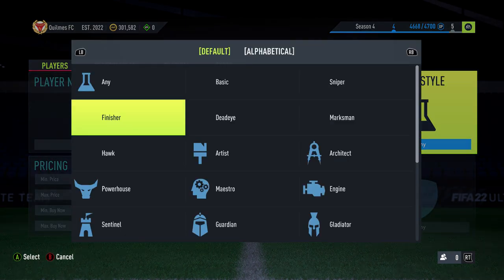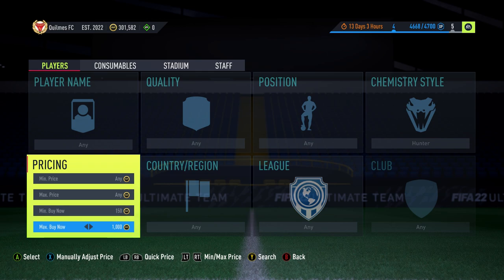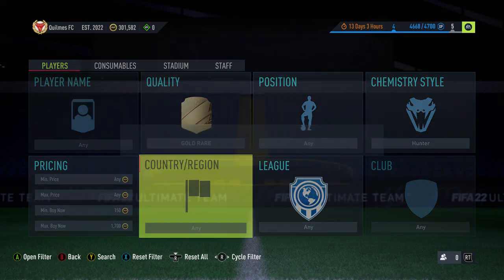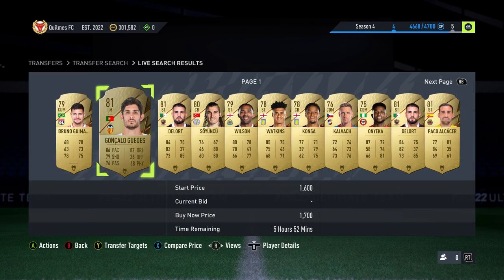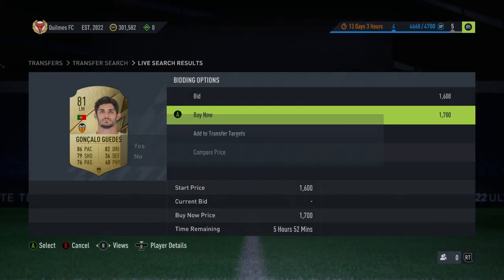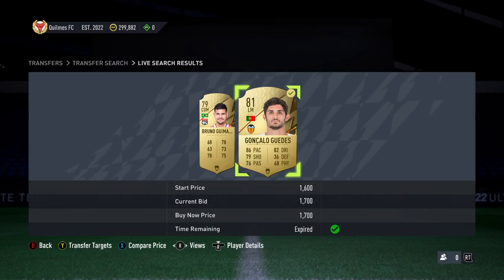The first of the other four methods I think is going to be really good on the day: people are going to be opening packs, getting players they already have in their club, and listing them cheaply. So what I'd do here is filter gold rare with Hunter chem style, starting at around 1.7k–2k. Drop it down to 1.8k — straight away I can see Sweaters is a deal at about 3.5k.